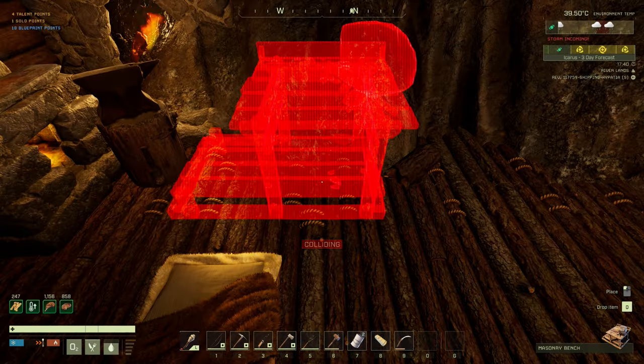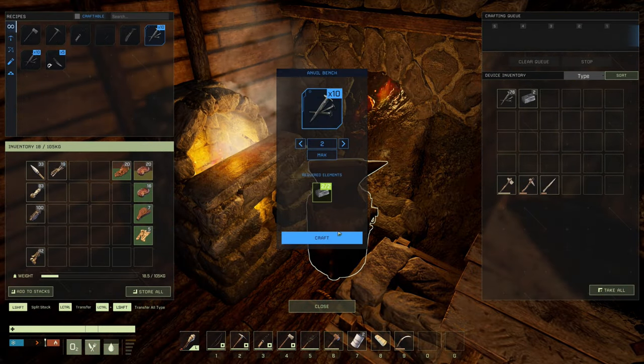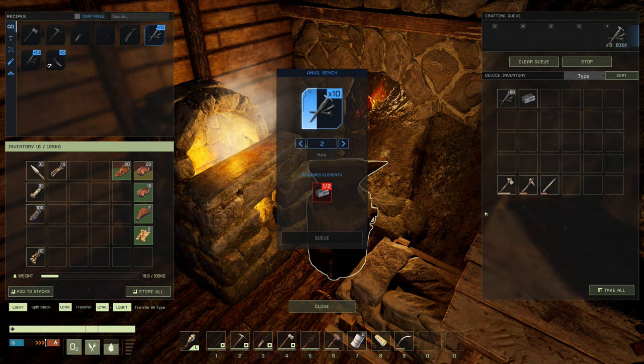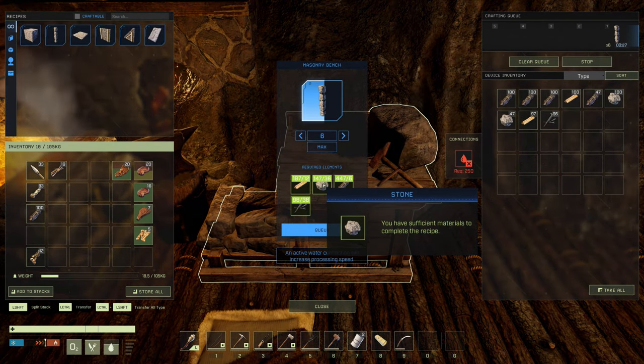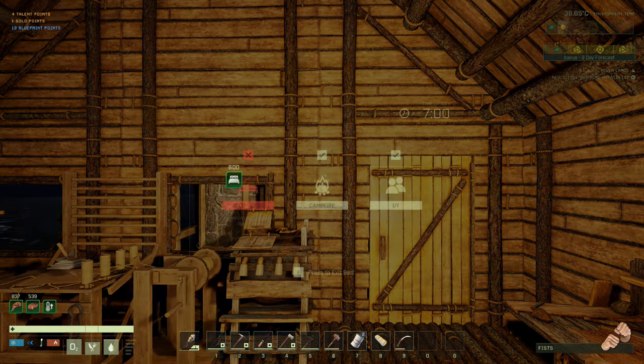Upgrade your basic utensils — knife and pickaxe — replacing your stone ones. Once the anvil is down, make yourself a longbow and get it on your hotbar as soon as possible. Then get on to making nails — nails are essential for making stone walls. Get to crafting all the various items you need to start replacing your base, and before you know it day seven comes along.